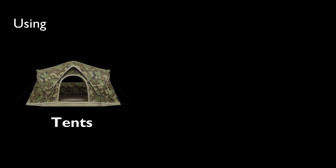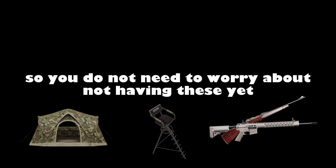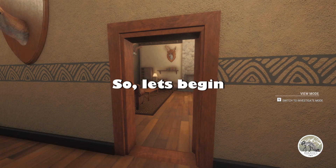Before we get into the steps, there's one last thing I want to mention: using tents, hunting structures, and a good weapon helps make herd management a lot easier and less time consuming. As you progress you will accumulate a lot of money, so you don't need to worry about not having these yet. One thing you should have before starting — and this is non-negotiable — is a skill in the ambusher section called Spotting Knowledge, as it shows you the trophy rating and weight of the animal, which is crucial in herd management.